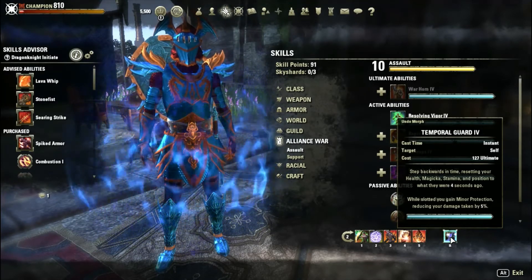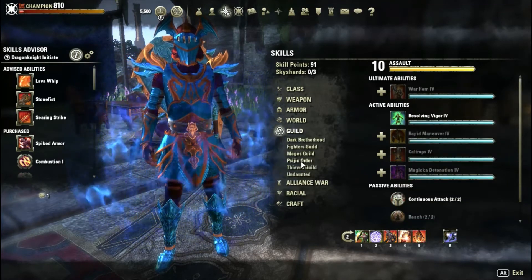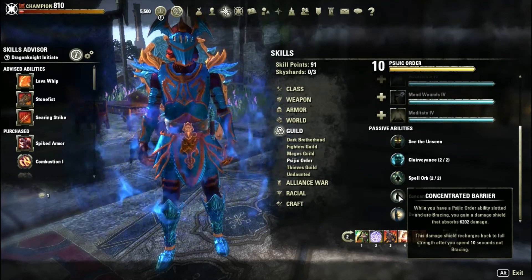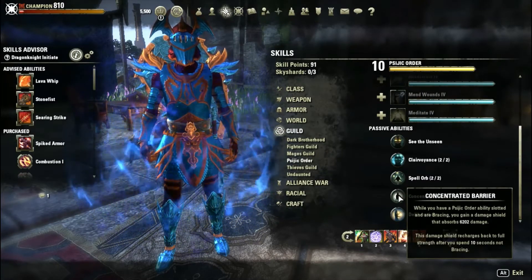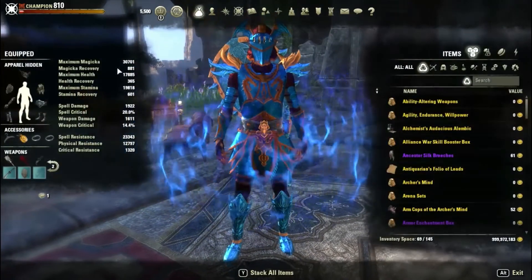The last skill on the front bar is the Psijic Order skill Temporal Guard — when I block I gain a 6,200 damage shield.